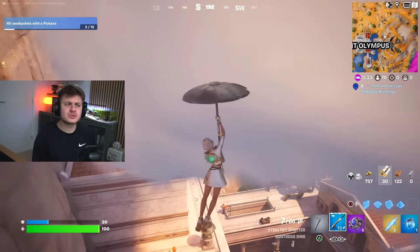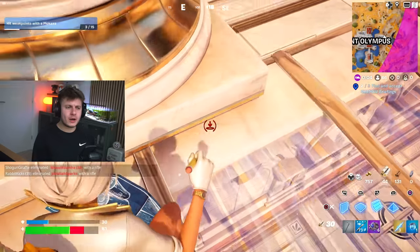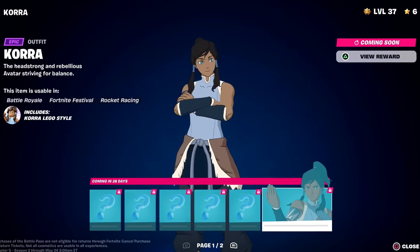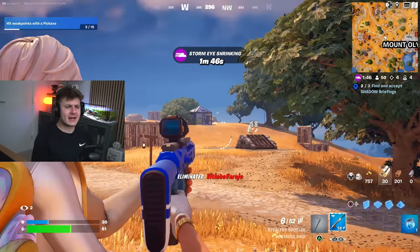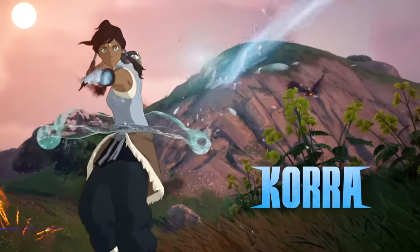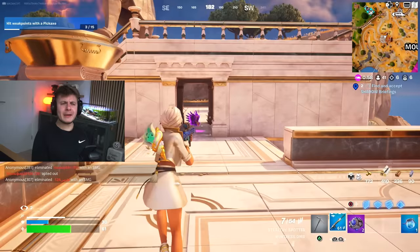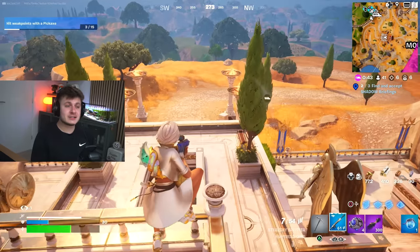Did you know Fortnite also left a little secret inside the trailer hinting at a brand new mythic that's come into the game? A lot of people didn't notice it. In game right now we've got Zeus' mythic and a few others. But the secret skin for this season, Korra — who isn't actually available yet and is coming in a few months — she's got a brand new water-bending mythic that we actually saw a sneak peek of in the trailer. Neither the Korra skin nor this new mythic will be available to unlock for a couple of months. But Fortnite teased it in the trailer and it looks pretty overpowered. Do we even need any more overpowered mythics this season? Probably not.